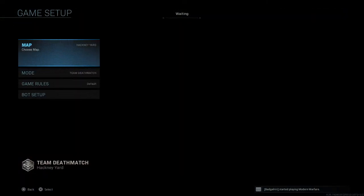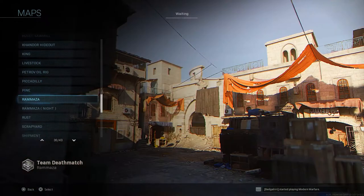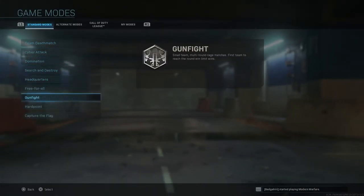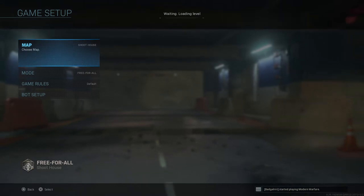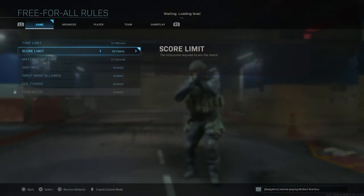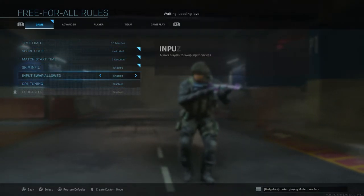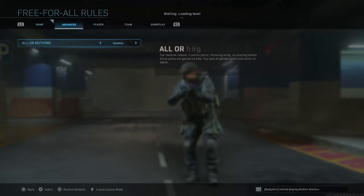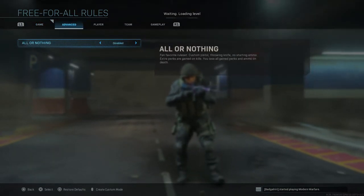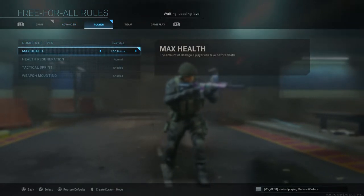Let's get into practice mode. We're gonna set up a bot lobby. Always put it on free for all. I do Shoot House because it's a medium to close range map — spawns are frequent. Set the score limit to unlimited. I say do it for about 10 minutes.